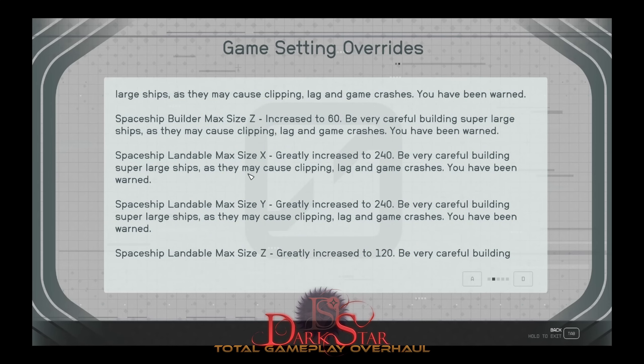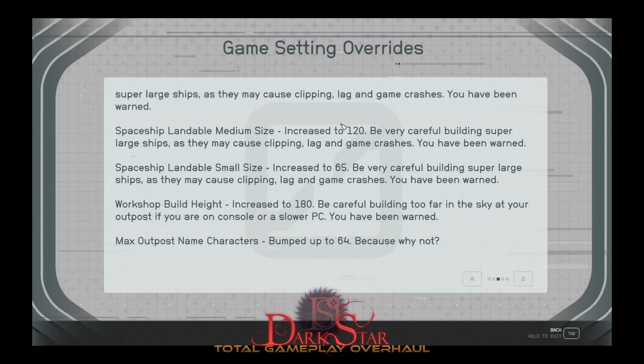Next up was the required set of reciprocal changes to landable max size. I had to make sure the landable max size allowed for the maximum size ship you can now build. While you can go 120 in each direction for X and Y, and 60 in each direction for Z, you can now also land at a total of 240X, 240Y, and 120Z. This means you can have a 240-meter long ship that's 240 meters wide and 120 meters tall — if your system can handle it. Landable medium size is half of the max, and landable small size is just over half of that. These are significant upgrades over the vanilla game.